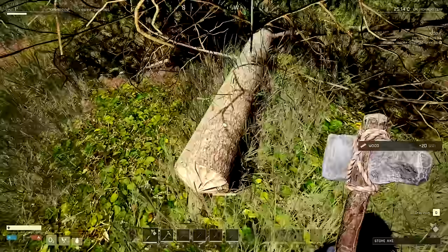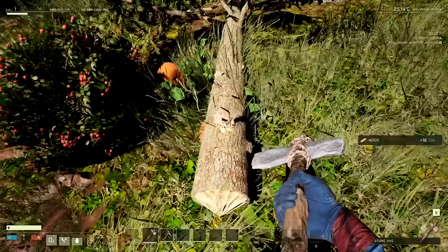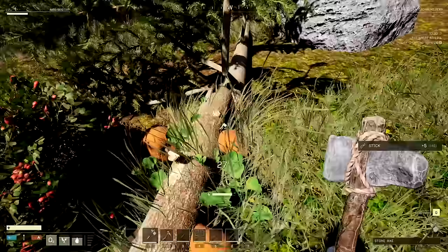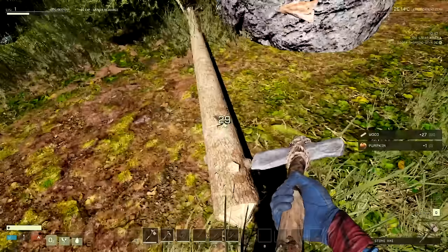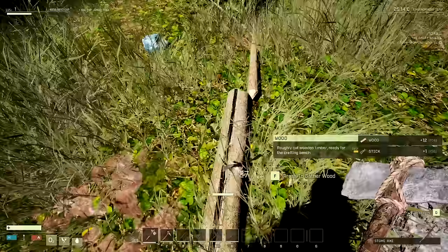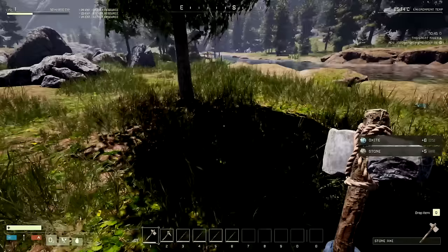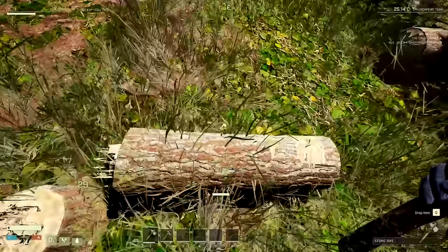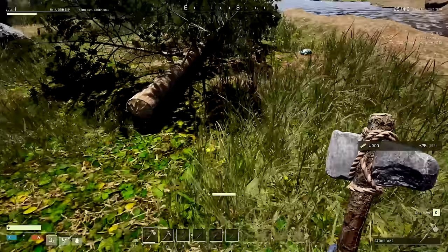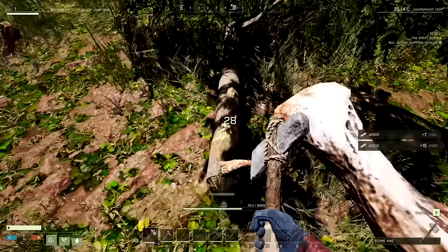I think we'll start with thatch — we can upgrade thatch to wood later. I think it's done with a hammer. I also need to find some oxide — there's a small node here. We'll pick that up. In this game we don't have to worry about creatures attacking when you chop trees like in Valheim with the Greylings.